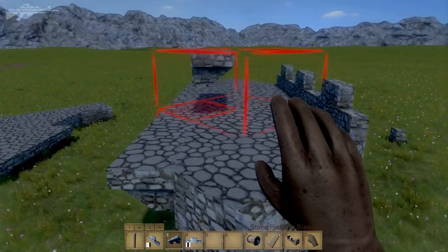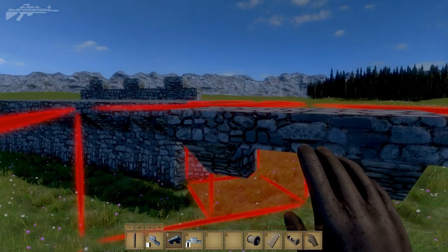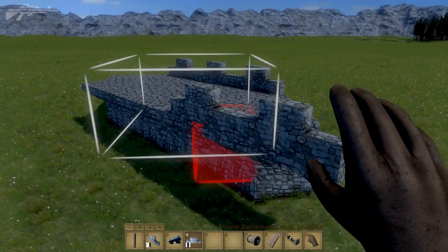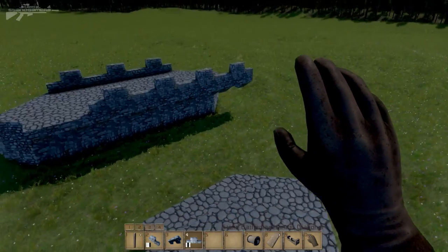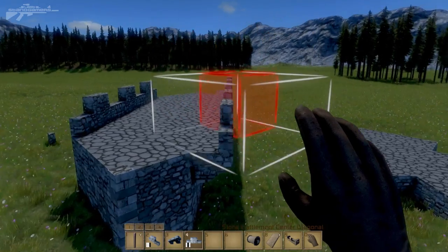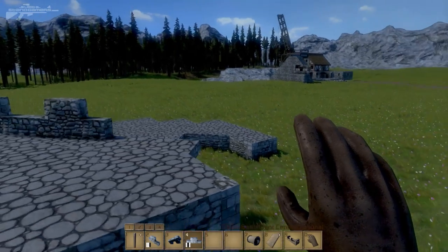We've also got a diagonal battlement overhang, so you can attach them and continue that walkway along — all the pieces are there to suit the design. Rotating them around, they place on really nicely. It's been quite a simple update this week with a few other tweaks to the barbarians and the main layout of the game, both graphically and internally, but still very exciting. Thanks for watching and I'll see you next time.